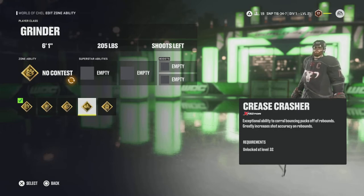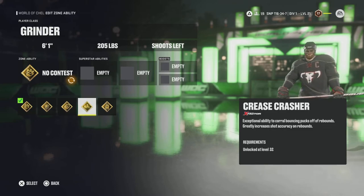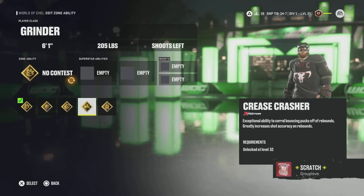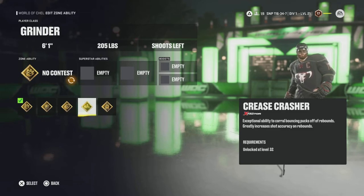Next is Crease Crasher — an underrated, super strong ability. It's kind of niche because you have to get the puck off rebounds, but I rarely miss when I use it. If you're playing against a human goalie, chances are it's already in the net before they can react. You get exceptional ability to crowd bouncing pucks off rebounds, meaning if the puck kicks far out of reach, chances are you'll scoop it. It also greatly increases shot accuracy on rebounds and pairs very well with Close Quarters, since you're already in the crease getting the bonus to shot power and accuracy — you're probably shooting like you have 90 accuracy even if your base is 78 or 80.